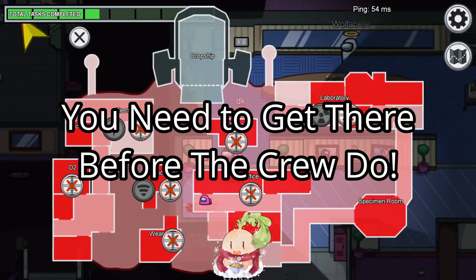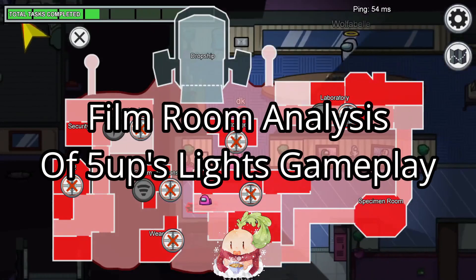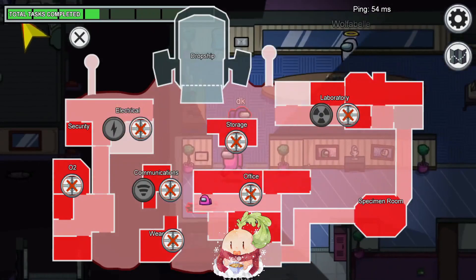Therefore, as impostor, it's imperative you get to the lights so you can mess with them quickly before the crew get there and fix it. But how can you guarantee you get there before anyone else? To find out, let's check out 5up's gameplay and figure out why he's known as the best at lights.